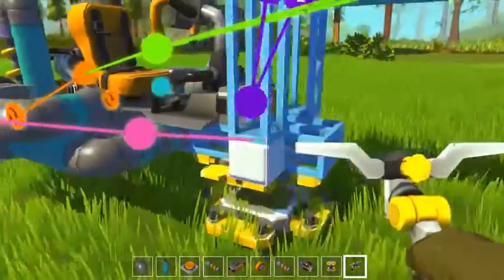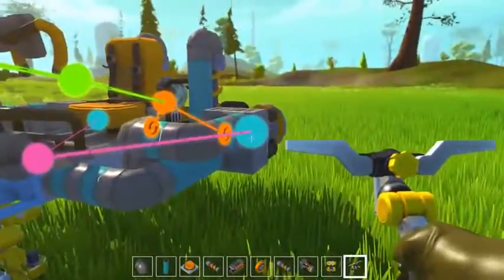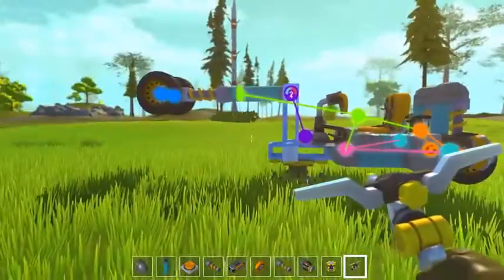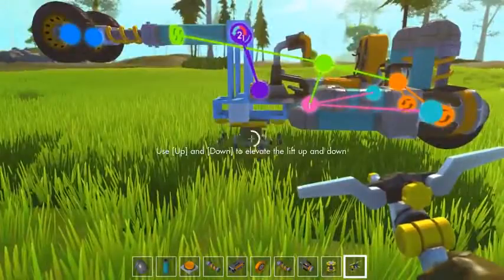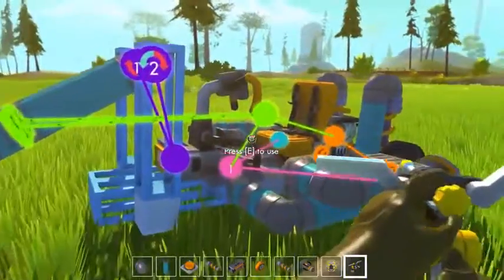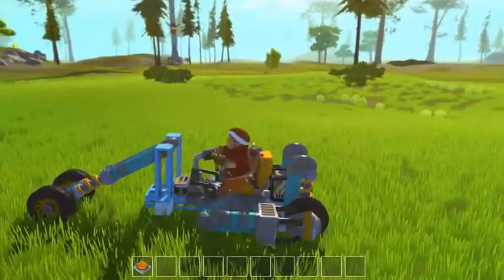Now let's connect everything. We're gonna connect the rockets to the button, and I'm gonna need to connect the button to the cockpit and map it — it maps to one. That looks good. I think we're ready to try it here.